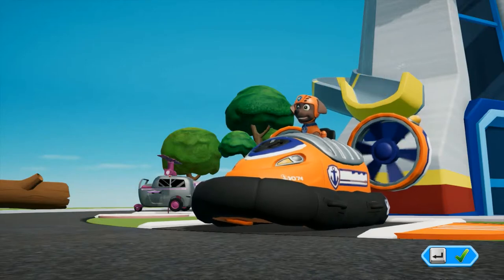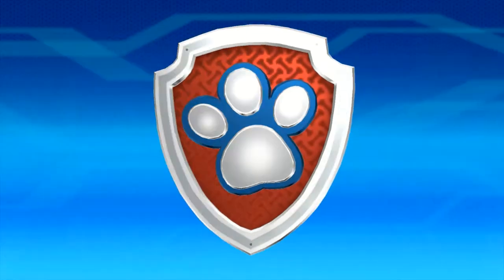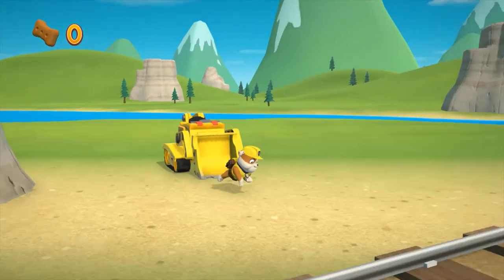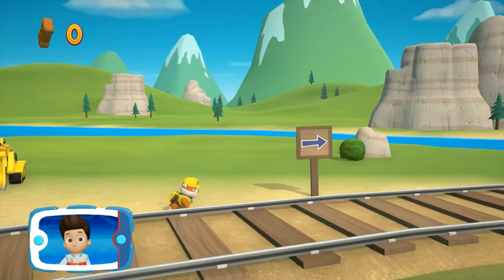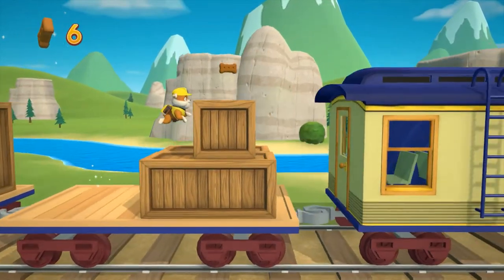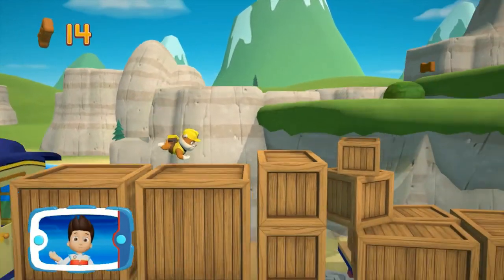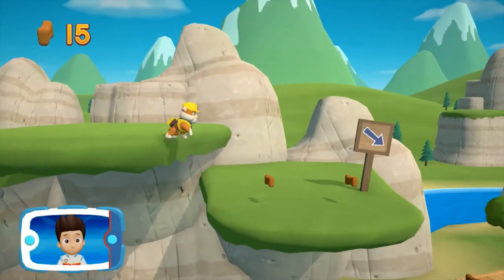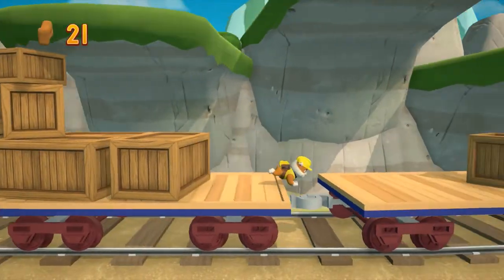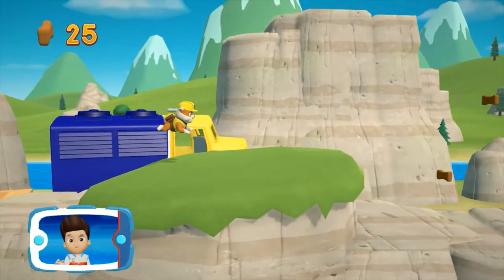Zuma! We need to clear the path and reach those bunnies on the train bridge. There's a golden paw print close by — you've got it! Collect all of the golden paw prints that you find.